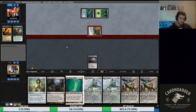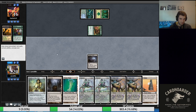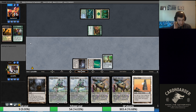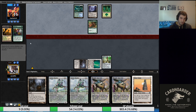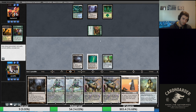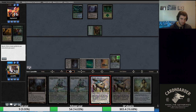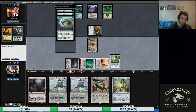Oh, looks like we are dead — oh, we're not. Thank the lord. Could have been really bad. Let's see if they have Become Immense or Blighted Agent — both of those would be pretty poor for us. Inkmoth Nexus is a problem because we can't Ghost Quarter it while also dealing with the threat right now. Yep, I'm going to see what they have in their hand — that's the problem with being on the draw sometimes when they go Glistening Elf and just kill you.